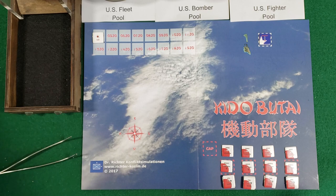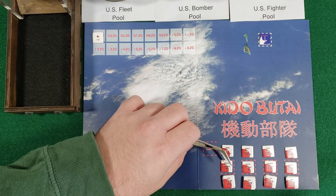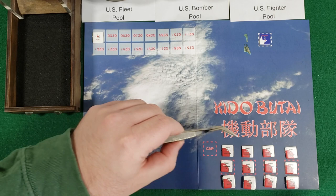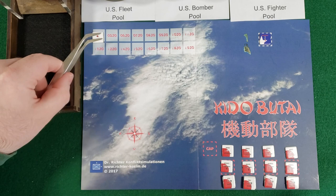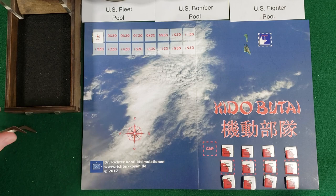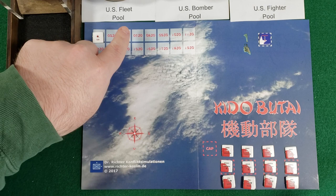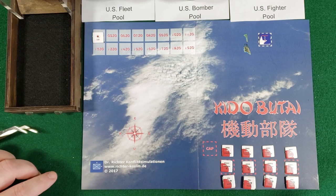In Kido Butai, you are playing the Japanese, and the board is very small - rather abstracted. We have our four Japanese carriers down here, our squadrons of planes: bombers, dive bombers, torpedo bombers, and zero fighters. There's the Island of Midway represented here, a turn track, and when it comes time to discover the U.S. fleet, we'll be placing them out here. It uses a chit draw system - you can see where it says U.S. fleet pool, U.S. bomber pool, U.S. fighter pool. Each is filled with appropriate counters, and I'll be drawing blind from them at the appropriate times.